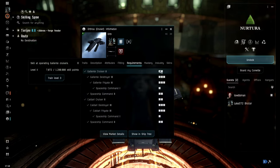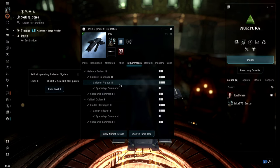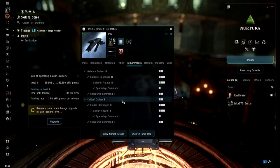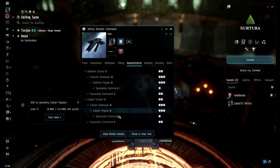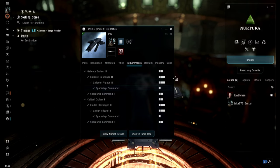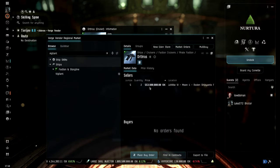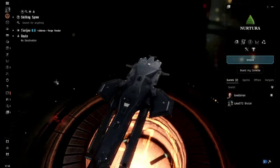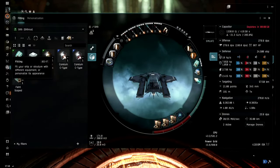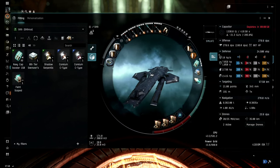For the requirements, you need both Gallente and Caldari skills - this is basically a hybrid ship between the two races. It's very easy to skill into, which is always a bonus. The Ortus costs about 553 million in my region, and on the normal Jita market the hull goes for about 309-400 million ISK - overall not a very expensive ship.